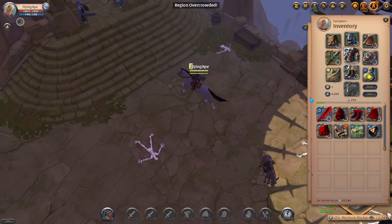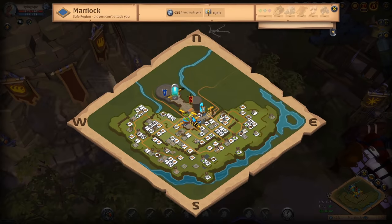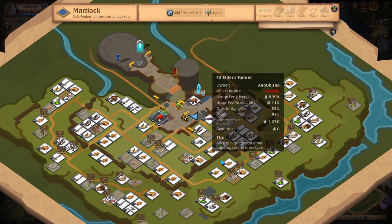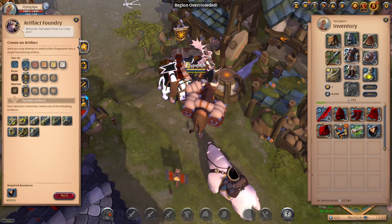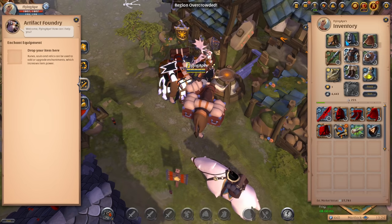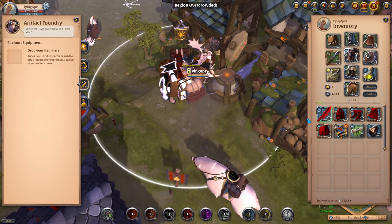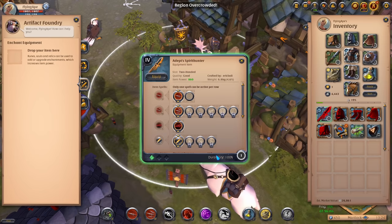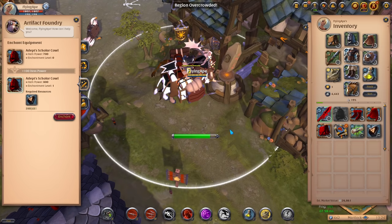Now we're going to head to the artifact foundry. You can recognize it by its little icon — its location varies within every city. Go to the third tab which says 'Enchant Equipment' and make sure to enchant all your T4 items to 4.1. As you can see the item now has a green glow and the first crystal is active, meaning it's tier 4.1. Do that for all your T4 items — as you can see on the left side, item power increases along with the enchant level. You can shift+left-click to drag items automatically rather than manually dragging.